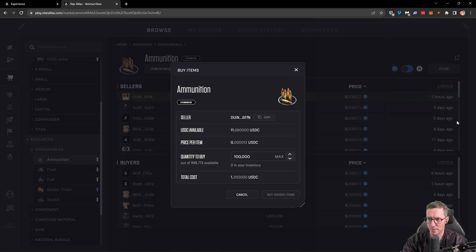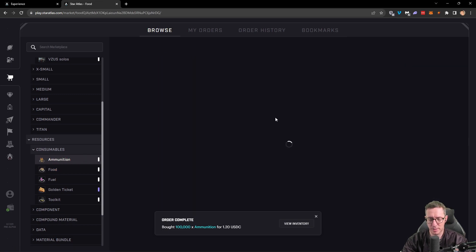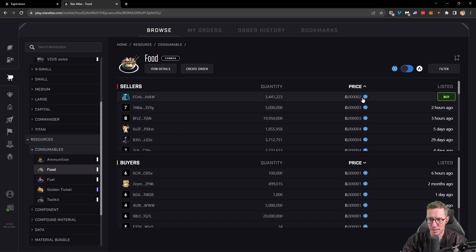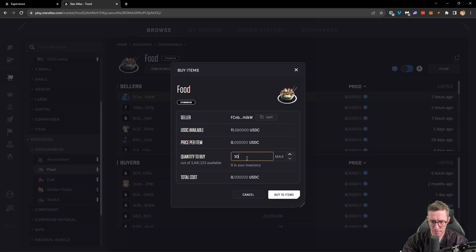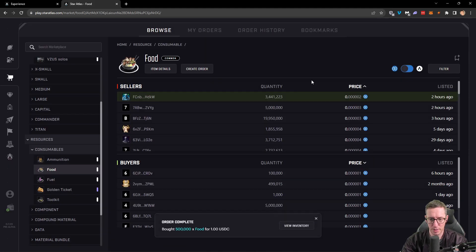Another $1.20 spent there and we have our ammunition. Now let's get some food because we're going to need that as well. We'll go back to USDC and buy the cheapest one. We can even go further — a million food is only going to cost us $2. Actually, we don't need a million; we'll buy 500,000 — that's $1 for 500,000 food. We'll spend a dollar there and buy that food. That'll keep us going for a while and keep our crew fed.